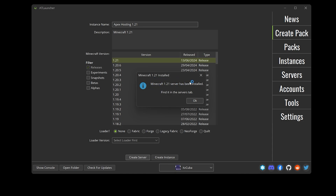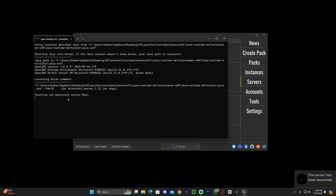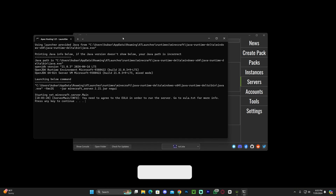It says 'Minecraft 1.21 server has been installed — find it in the Servers tab.' Go ahead and click OK, and head over to the Servers tab on the right side. You will see your server listed there — the Apex Hosting 1.21, which is the one we just created. Now we're going to launch our server. Just click where it says Launch, and give it a couple of seconds since this is the first time we're opening that server.